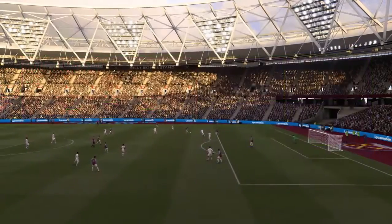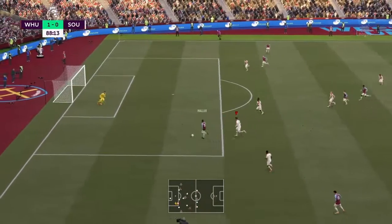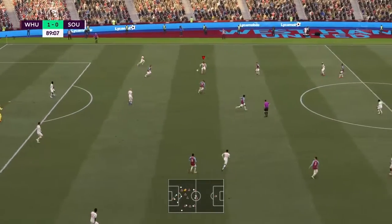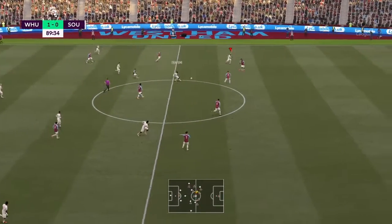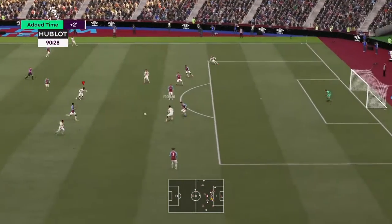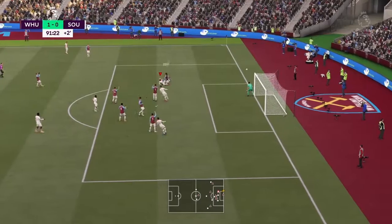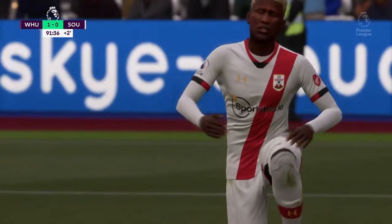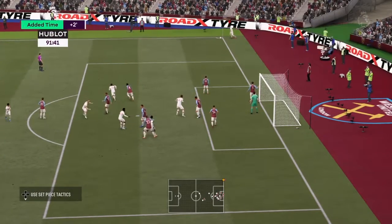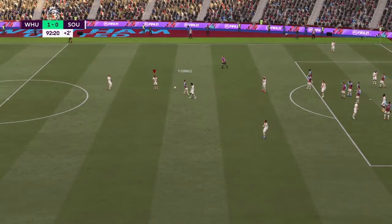I'm going to make my last sub — Danny Ings off, Obafemi on. Fornaus on the left-hand side plays it forward to Allaire who's going to be one-on-one with the goalkeeper — and Forster grabs the ball! Brilliant goalkeeping from our number one. Obafemi — left-hand side Giannepo — Obafemi again — to his right is Oxlade-Chamberlain — now Giannepo — what a block from Diop! 91.5 minutes played — we have a corner. Can we equalise at the death? It goes straight to Vestergaard and it gets cleared away — and there is the full-time whistle.